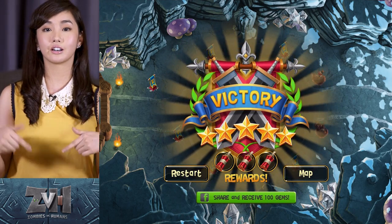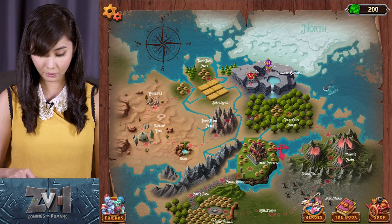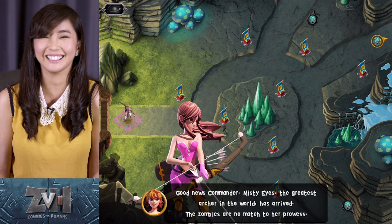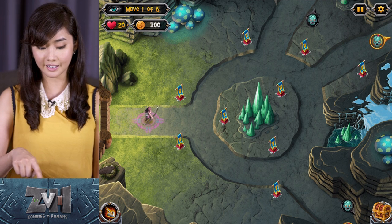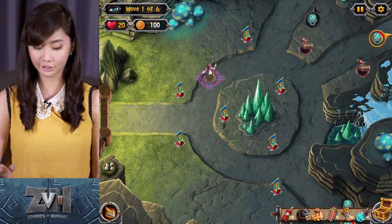So yeah, you can share the game and get more gems. But now let's go back to the map — go to this one, the glowing red thingy. Misty Eyes! Just kidding, but yeah — wow, she's super sexy, she's super cute. So this is our hero. You can assign her. Make sure she doesn't get killed.